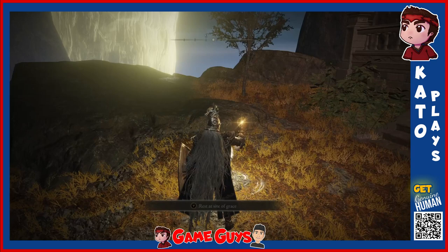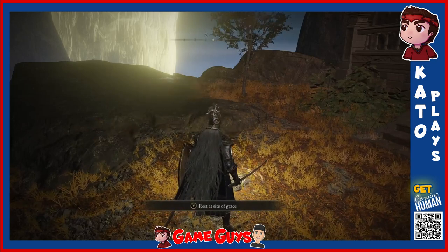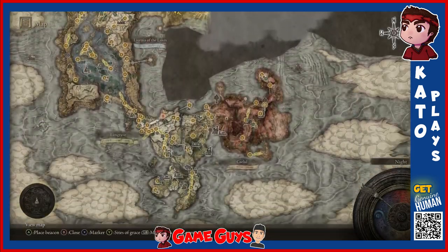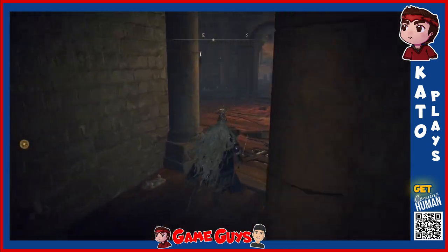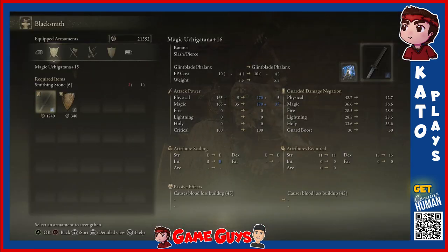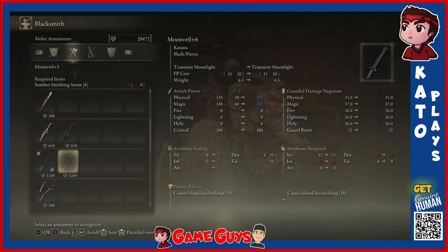Oh, Golden Rune 9 — yes, the big one! A juicy 3800. Okay, next order of business: I gotta go upgrade my sword. I'm here to jack off my sword, please. It's okay, I'm going to the Shadow Realm. That's it for the Uji Katana. Moon Veil — let's get that to plus five. And that's it for Moon Veil.